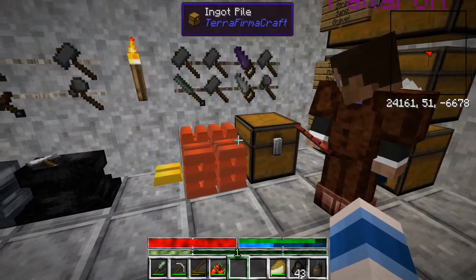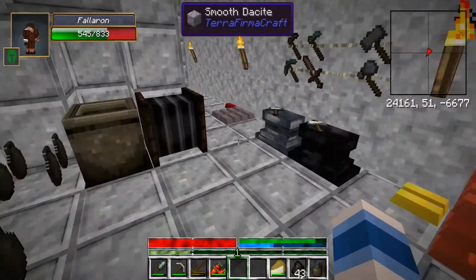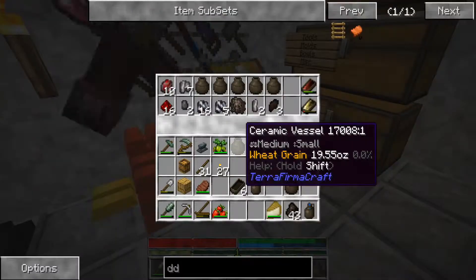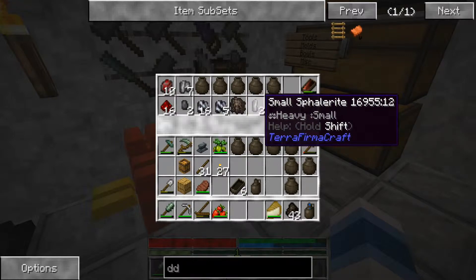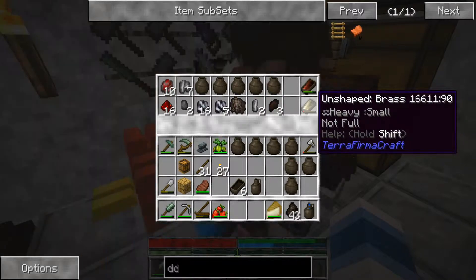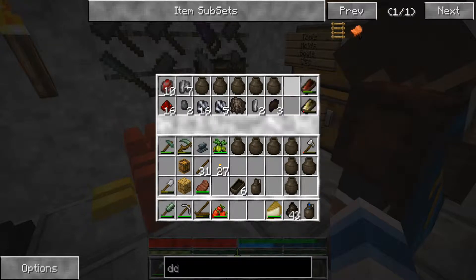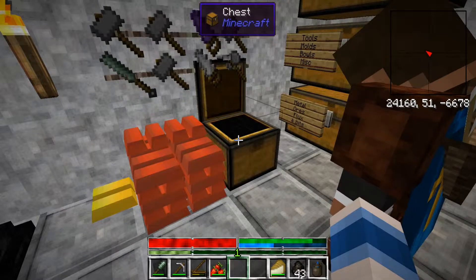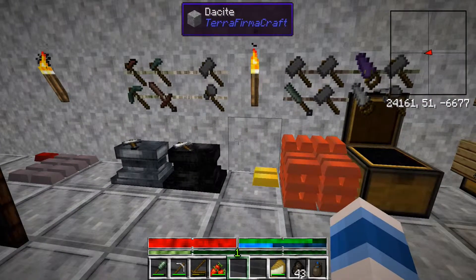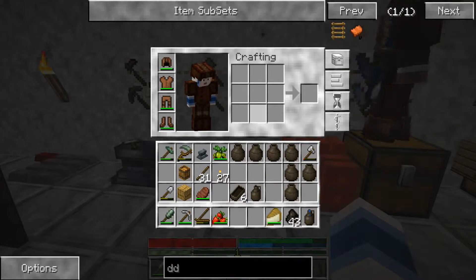I'll start out by turning most of our stuff into ingots so we can more easily dose things out. The only thing that doesn't need ingots is the unshaped brass, which is sphalerite — I've got a partial one in there. What I did is I just melted a copper ingot and then tossed in one piece of small sphalerite, and it turns it into brass.